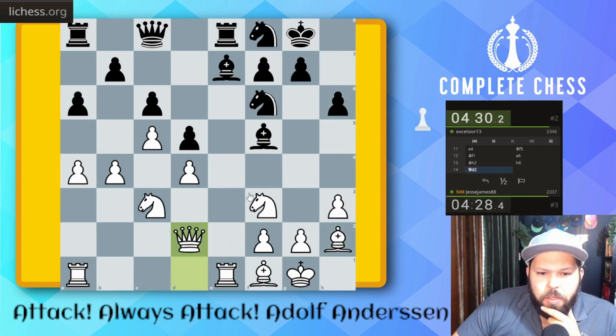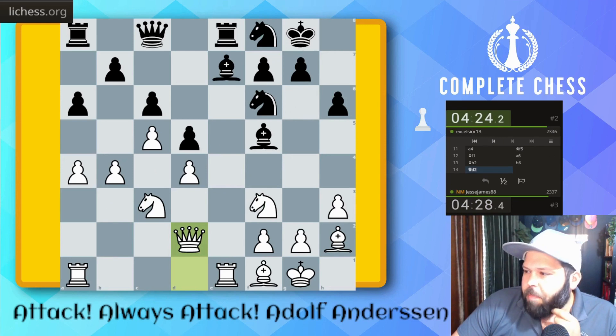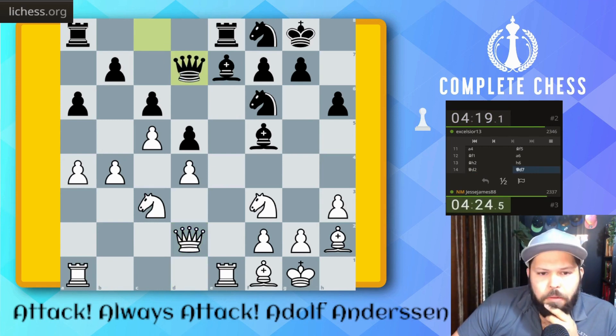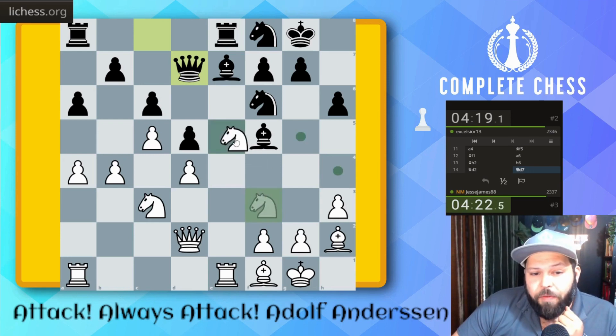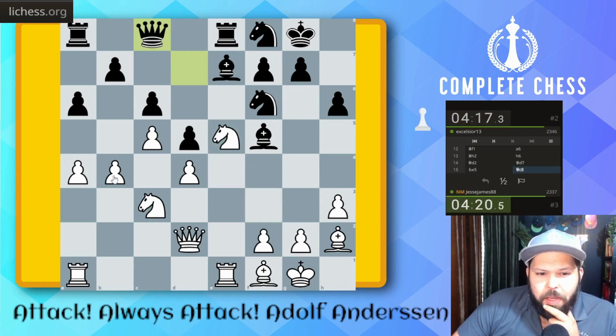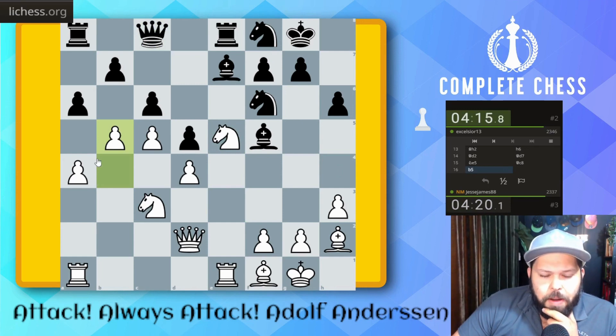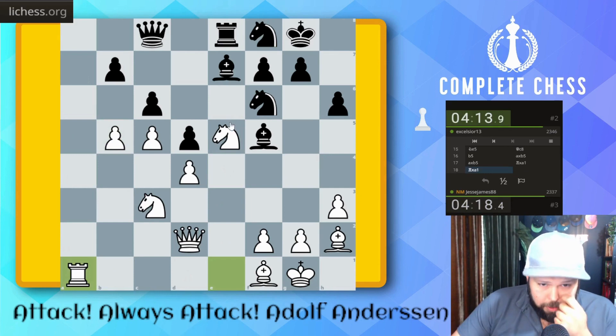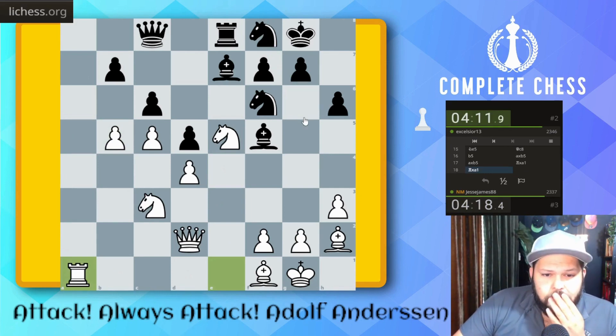Queen to D2. Knight E5 is coming in the future. Knight G6 will get played at some point, and I'm trying my best not to make the trade if possible. Knight G6 is coming in the future — I got the perfect timing there for Knight to E5. I don't like this as much because of B5 here. Pawn takes — perfect timing here. Rook takes, and probably Knight to G6 now.